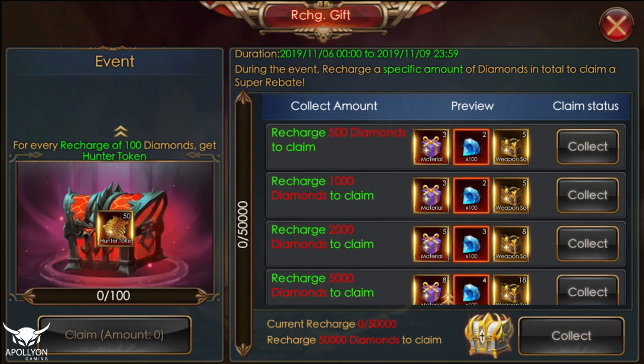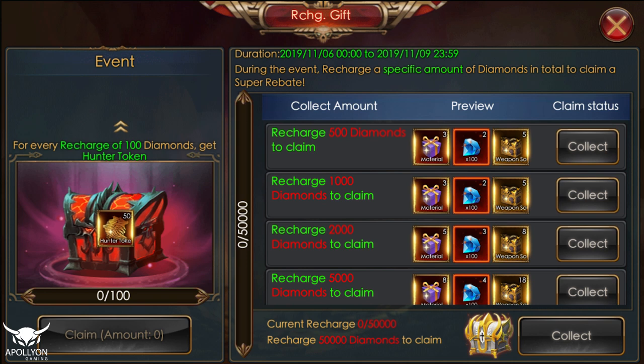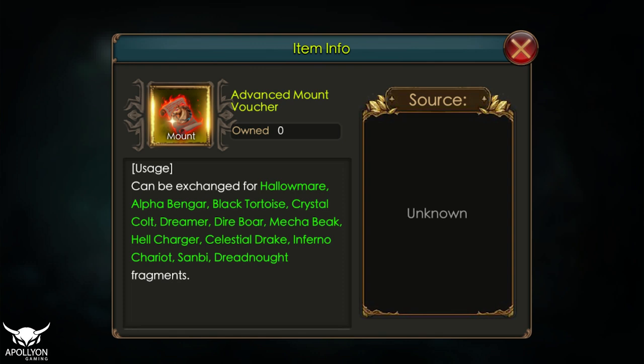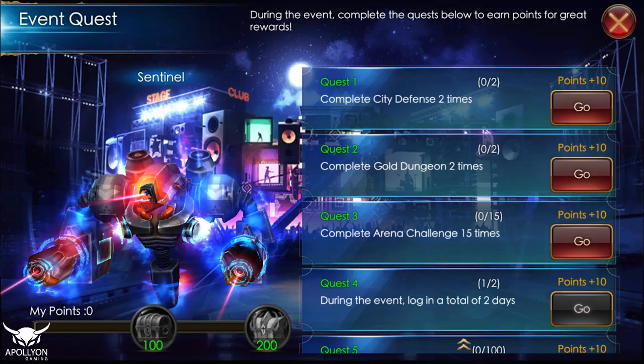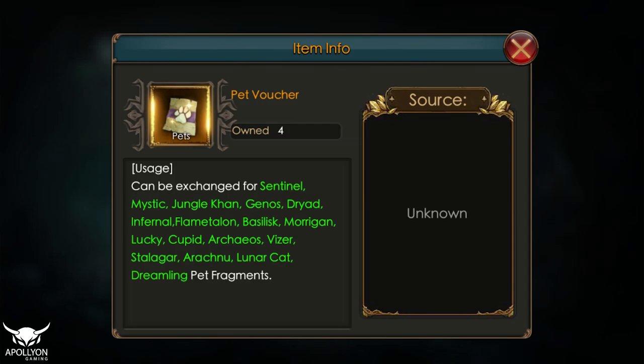Starting with the recharge gift — as usual there's some good stuff here. If you do the recharge you'll get some more diamonds, and if you do the 50k or $500 recharge you get to pick one of the red mounts here, so it's very expensive. On the quest tab this is outdated content, nothing really that special.